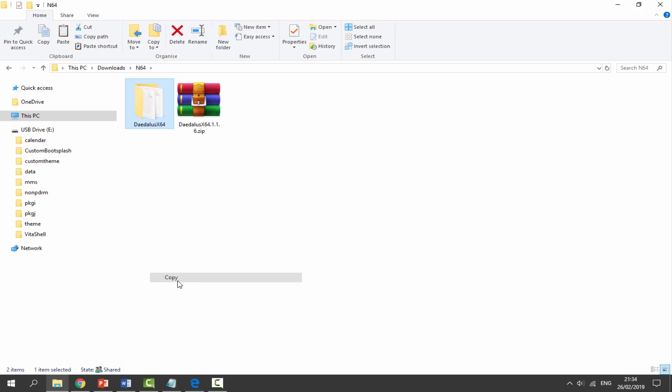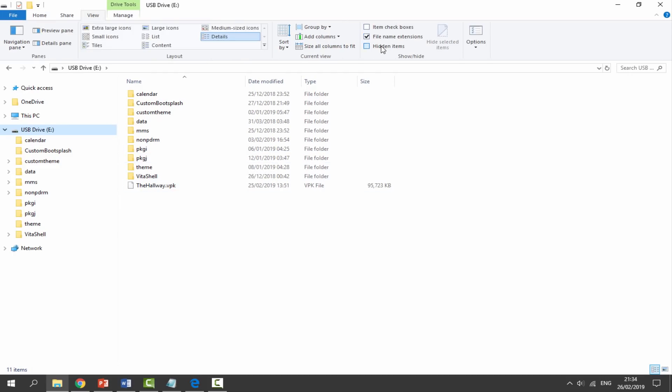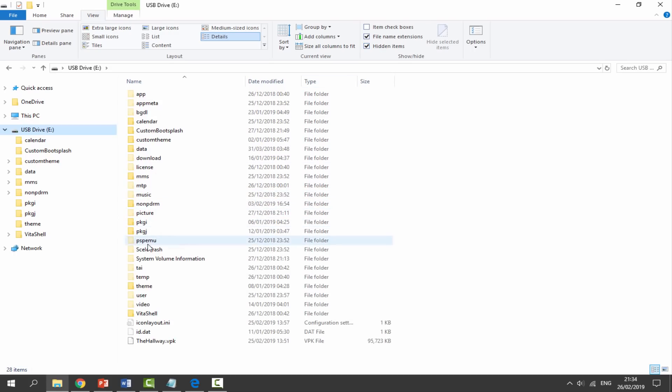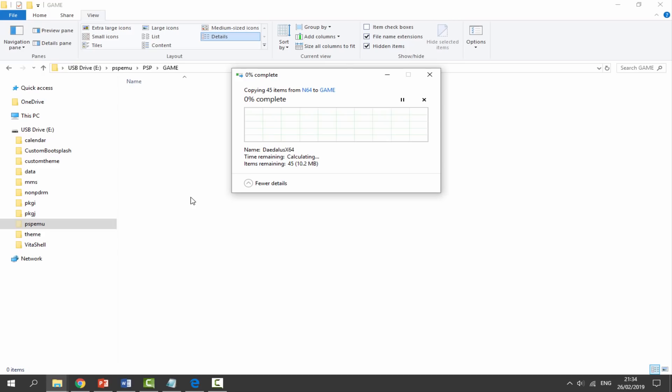Right-click and copy the entire folder. Go onto your PS Vita or PSP. If you're on PSP, go to the PSP game folder and paste it there. If you're on PS Vita, go to View, hidden files, PSP EMU — which is the Adrenaline emulator. It looks just like your PSP, so go to PSP, game, and paste it in here. That's it for the computer side — let's wait for it to copy across.